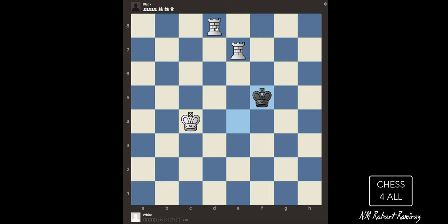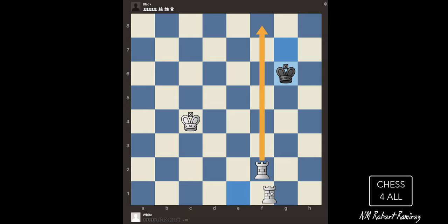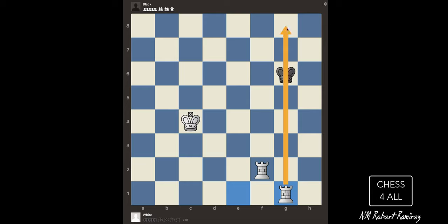Now I need the other rook to attack him from here. So go down — check. The king has to go down, and then the other rook. They're taking turns. He's getting so close to my rooks — that's okay, I go to the other side. He attacks me, I go to the other side. He's coming back. Which of the two rooks do I move? This one that is not doing anything right now — the other one is cutting the king off, so his friend comes over. Check. He's forced to get to the edge. And then checkmate.